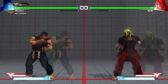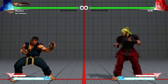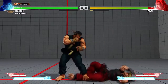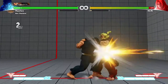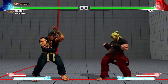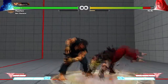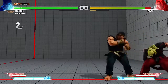Tip number five is the meaty. One of Ryu's meaties is forward medium punch — the solar plexus strike. A meaty means that after a knockdown, if you time the attack so that the opponent wakes up into it, and they block it, you're safe — they won't be able to punish you. So you're throwing out a hard attack timed so that if they block, they can't hit you afterward.